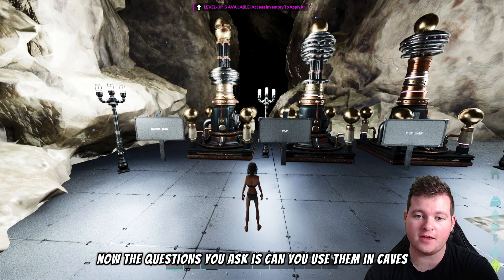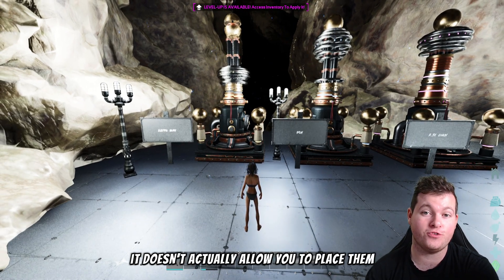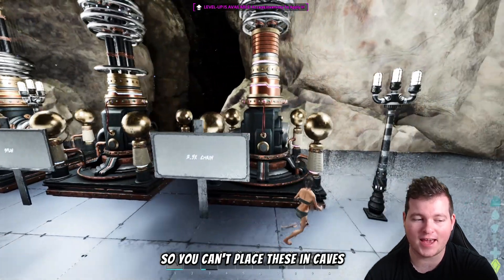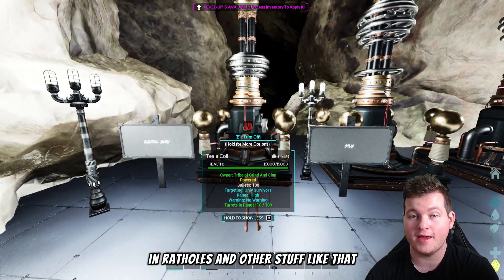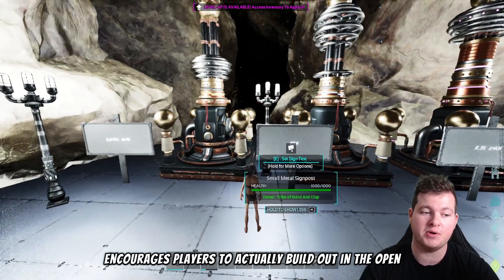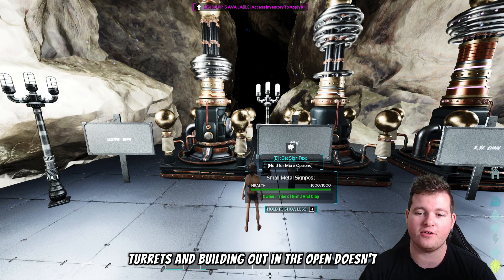A common question is whether you can use them in caves. Anything in a six-times-damage zone doesn't allow you to place them, so you can't place Tesla Coils in caves. However, you can place them on land, in rat holes, and in similar spots. These being OP actually encourages players to build out in the open, since they cover a lot of aspects that normal turrets don't.